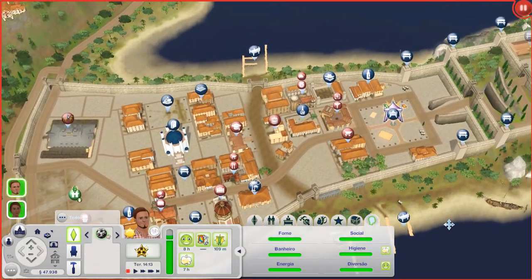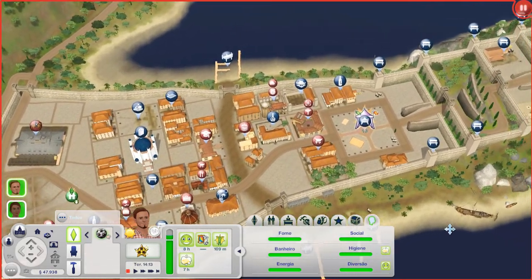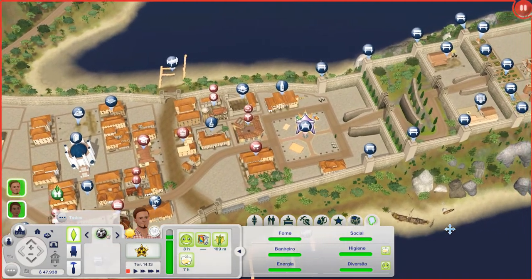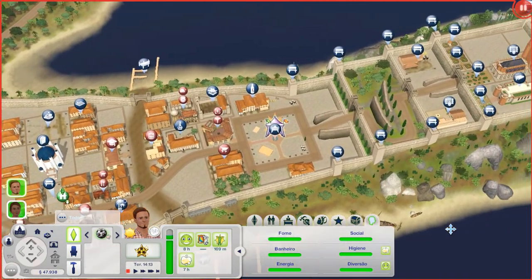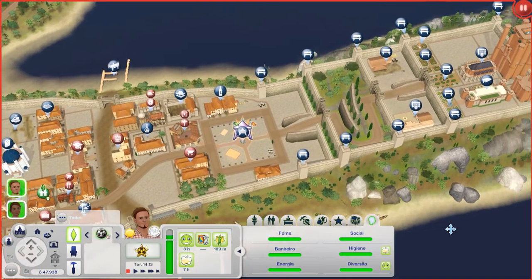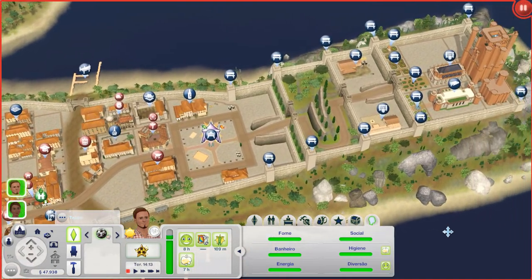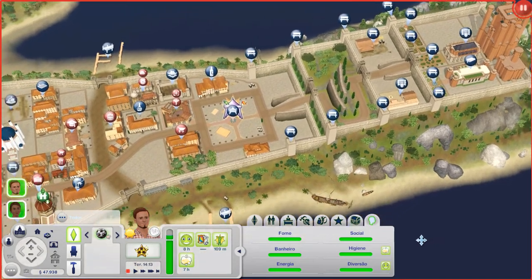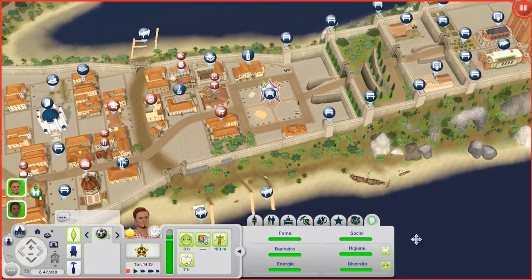Hi, my name is Giovanni Malta and I'm building King's Landing from Game of Thrones on The Sims 3. First of all, I want to say that English is not my first language. I'm Brazilian, so I speak Portuguese, and because of that I want to apologize if I make some mistakes. But I really need to do this video this way because a lot of people that follow this project don't speak Portuguese, so I really need to try to make you understand me.